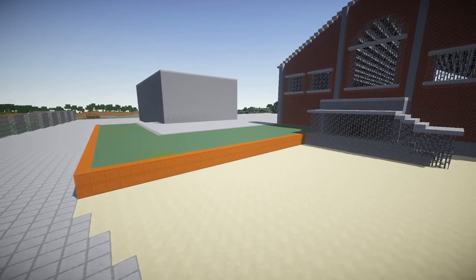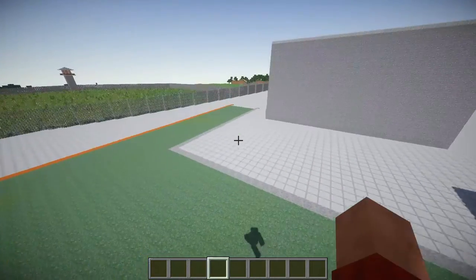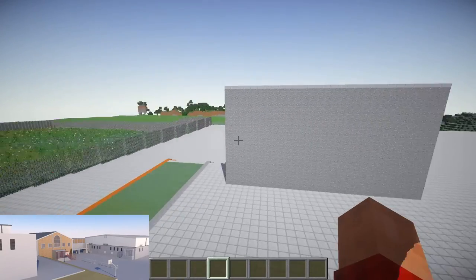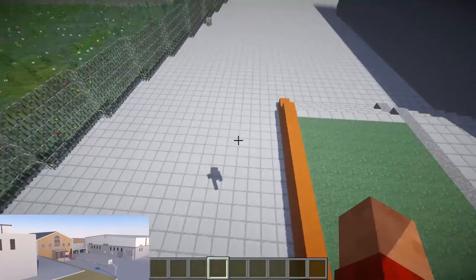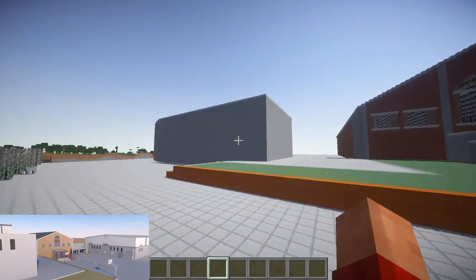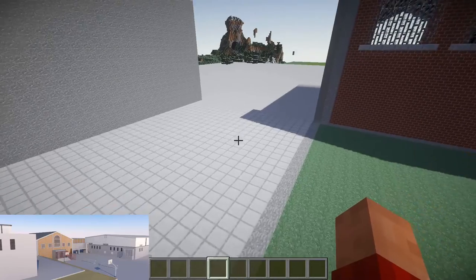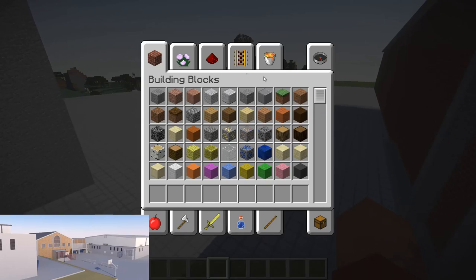Hello everybody, welcome back to Let's Build the Walking Dead. I filled everything in MC Edit and my only worry is this bit is too skinny - it should be wider, so I might have to change that in the future. But this bit seems right here, there's like width so I might just leave it. What we're going to be doing today is building this wall here, so that's the first thing to do.